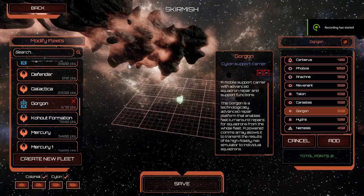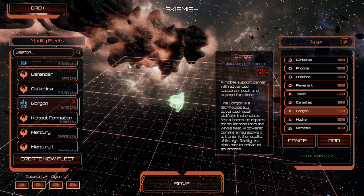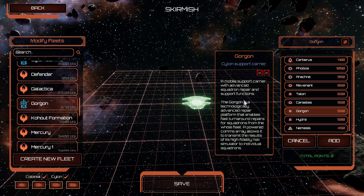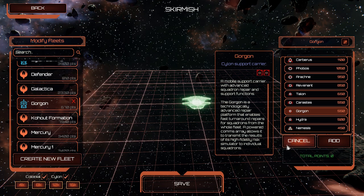Let's talk about the Gorgon Silent Support Carrier. This thing's pretty awesome. It's got two support or heavy fighter slots, whatever you want to call it. It's a technically advanced repair platform that enables fast turnaround repairs for squadrons from the whole fleet. A powered comms array allows it to transmit the results of its high fidelity risk simulator to individual squadrons. It launches bombers, it fixes them quick, and it can tell them how to fly better.